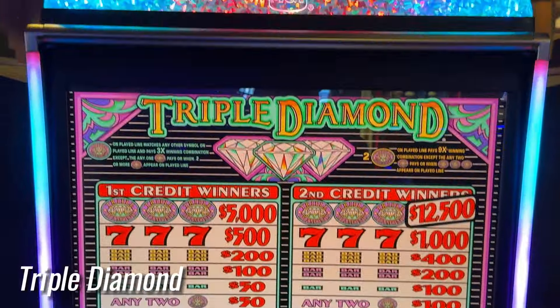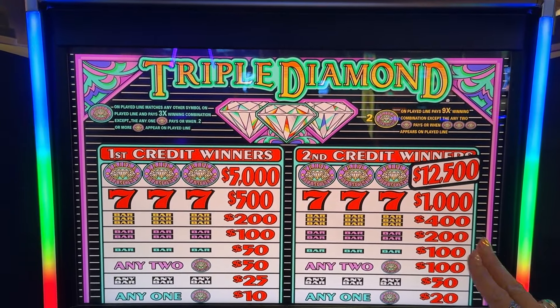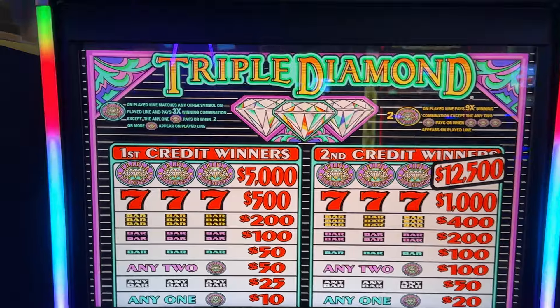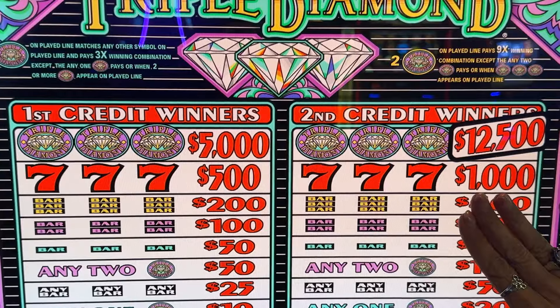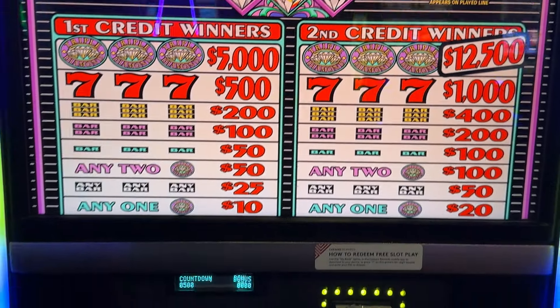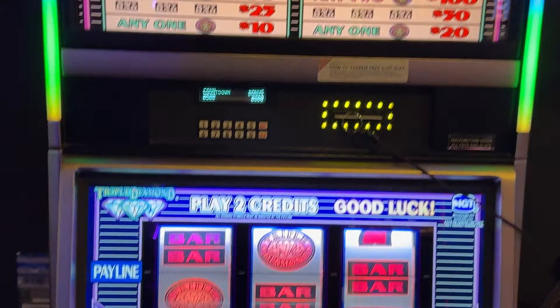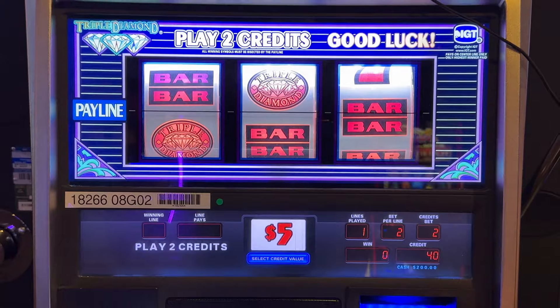All right, we're going to play this Triple Diamond. Of course, we want the triple diamonds all the way across. You could just play one credit, but it doesn't make a difference until you get up here. We're going to go ahead and do $10 a spin. We put $200 in this machine so we get at least 20 spins. We have our $200 loaded. Let's go.